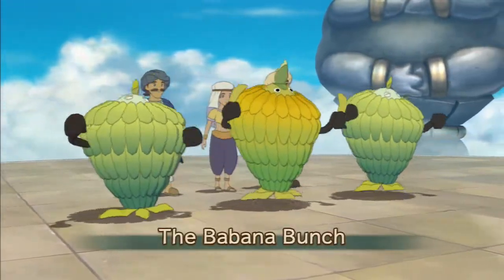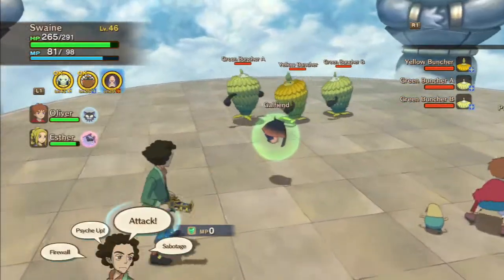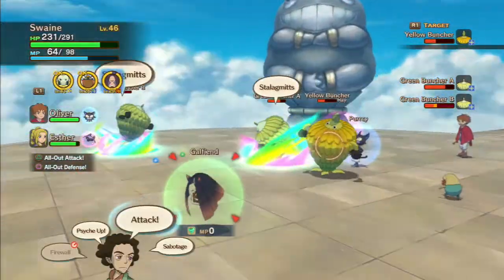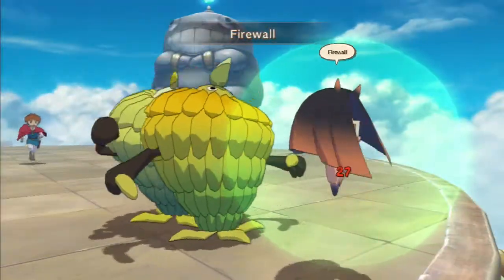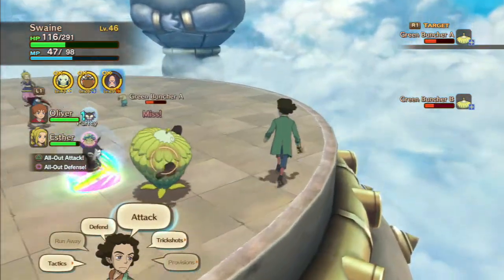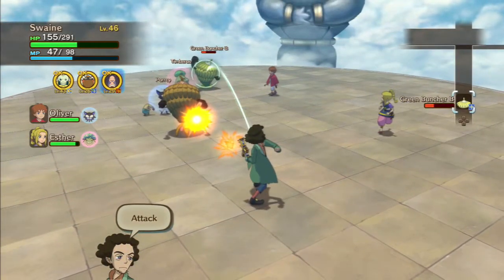Bobana merchants next. I'm going to switch over to the girlfriend for this fight, simply because if we can spam them with fireball or firewall we could actually potentially do a whole lot of damage to them, because these things are weak to fire. It would be nice to get a heal — there we go. Let's switch over to Swain. Best to heal up before we kill this last one, so we'll switch on over to Esther.